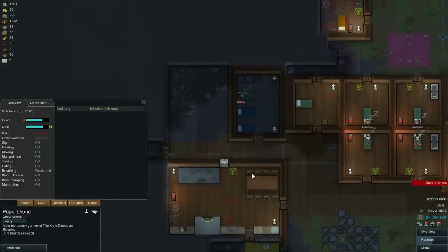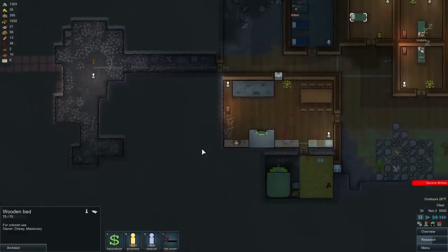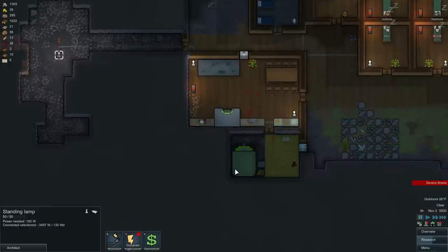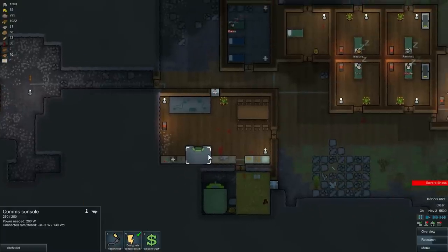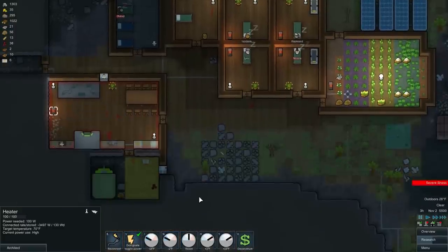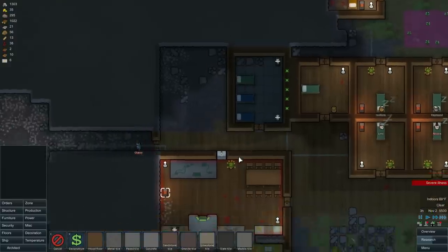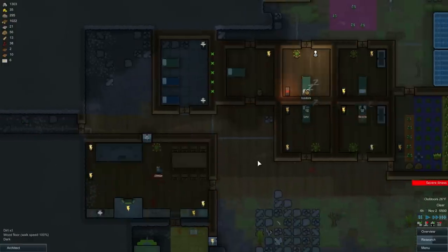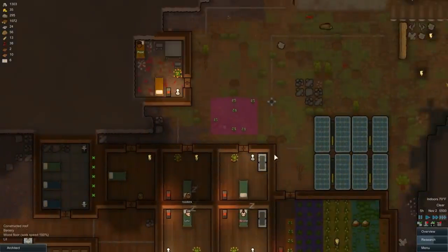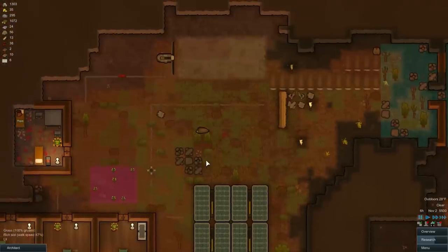We've got to work on our light levels though. Go live here, Chewy. Let's think about power — we can turn this light off, don't need that. These need power, that needs power, that needs power. We could use some more batteries maybe, that might help. Let's deconstruct a little bit of this wall here — we'll put some batteries right there. Stuff's flickering out again. These are turned off, right? Yes, off.